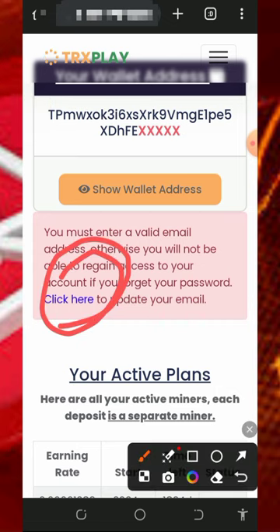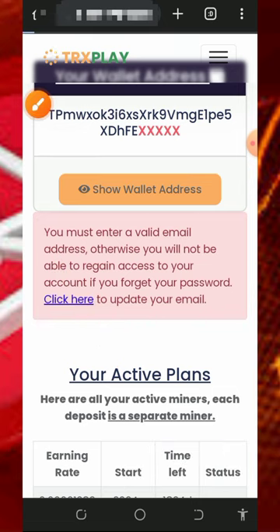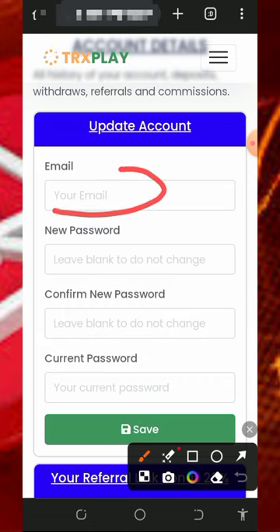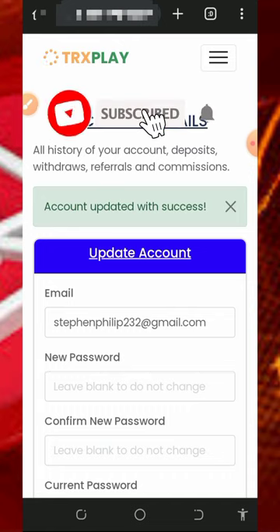The first thing to do is update your email address so you'll be able to receive updates from the platform and also withdraw. All you need to do is tap on the 'Click Here' button on the screen. Once you tap that, it takes you to a page where you enter your current email address, enter your current password, and tap the 'Save' button. Your email address will then be updated.